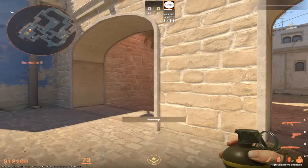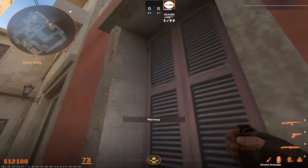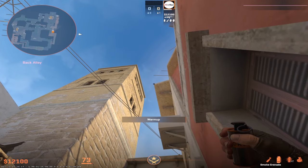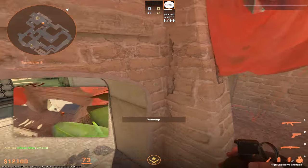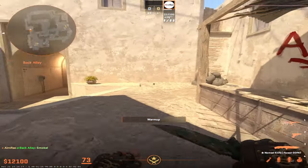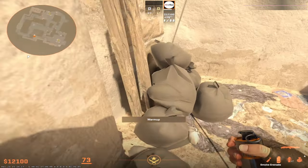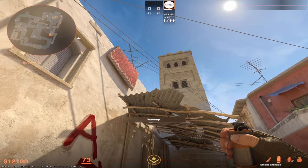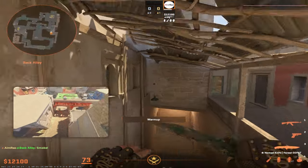For the get right smoke, come to this window, aim in the middle of the window and this wire, and do a left click throw. This will smoke get right with no gaps. For the left-hand side smoke, get stuck into this corner, aim just to the left of this up to the wire, and do a left click throw. This will smoke the left-hand side for you.